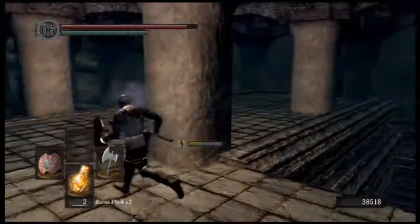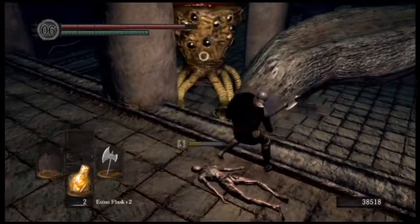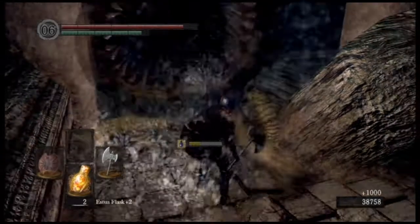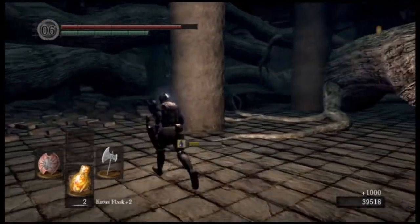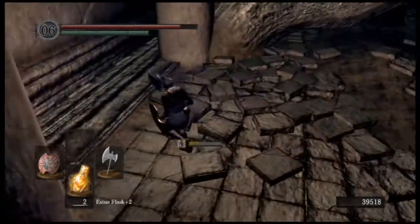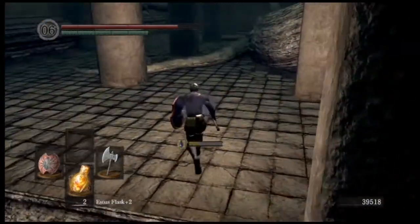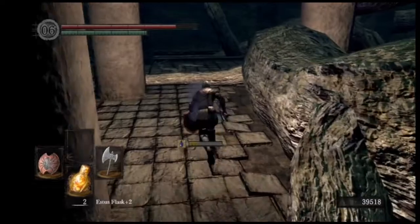And somehow he fell off. You're always trying to get him when you're down there, but when he jumps off it just doesn't work. But if you just do a plunging attack - I just one-shotted him, so it wasn't too hard. For the next few minutes I did have a bit of trouble finding my way out of here. It's always a bit confusing at first, but I did find my way out.